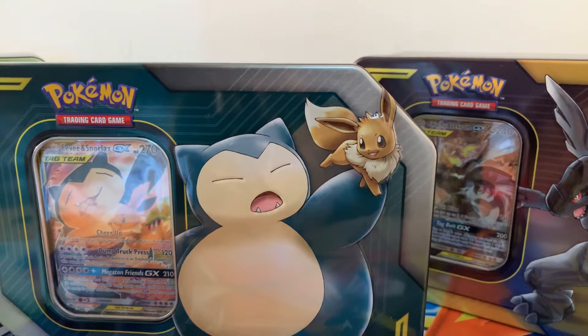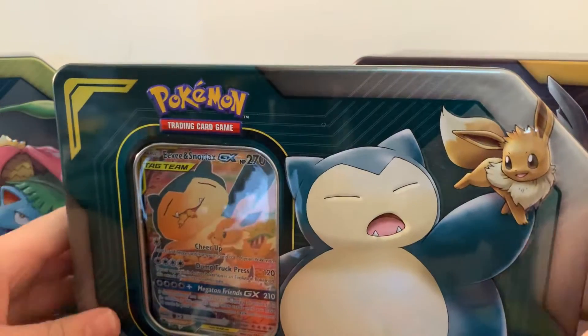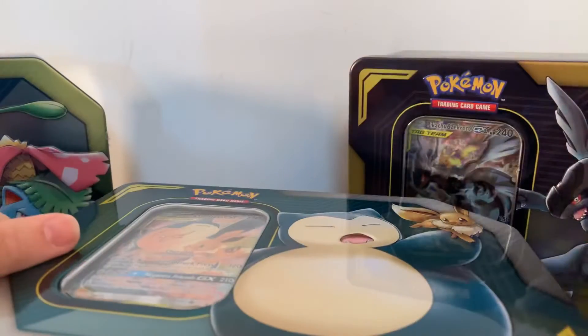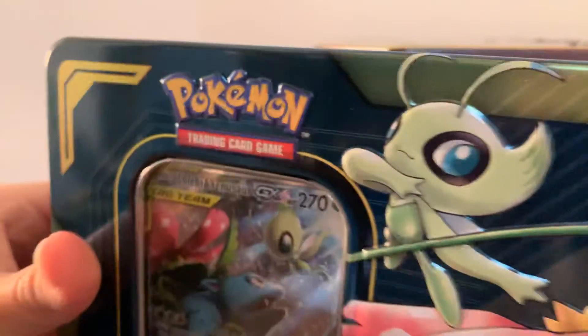Hey guys, Curse Holly back here for another Pokemon TCG opening. Today I am finally opening up these three gorgeous latest tins of the Tag Team — so Eevee and Snorlax, Pikachu and Zekrom, and also the Celebi and Venusaur.